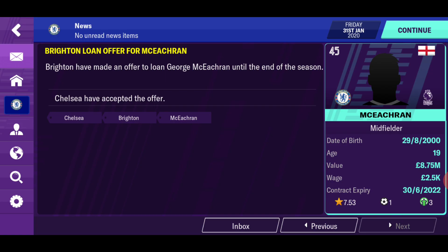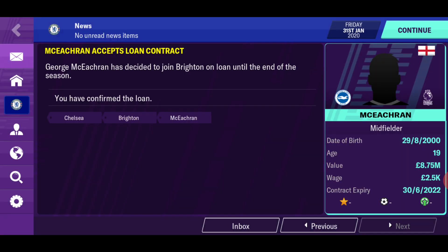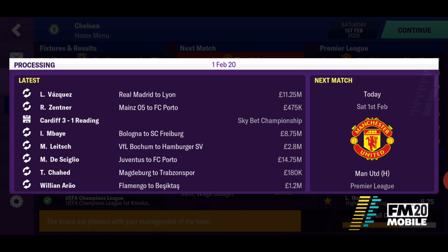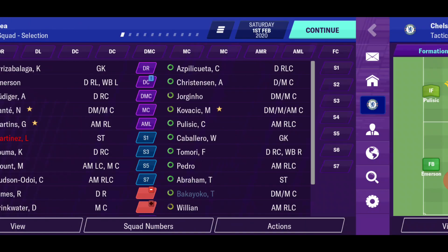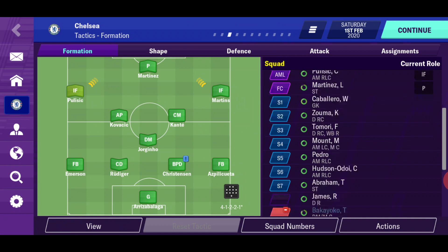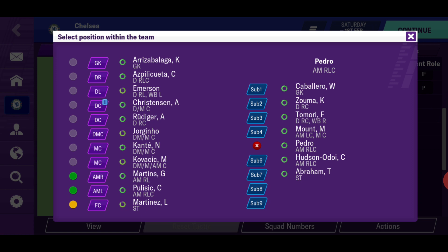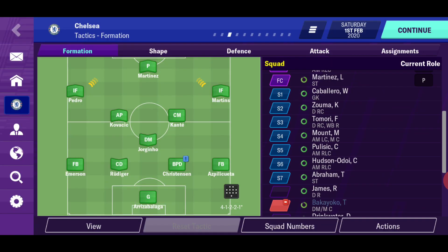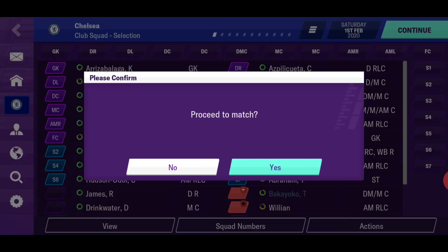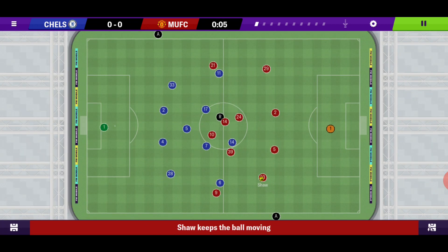Let's loan out some players — George is going to Brighton. I've got a big dilemma. Do I keep the same formation? I think I might, and I'm going to start Pedro this time for Pulisic because he played really well in that last game. We'll keep it like this — let's get straight into it.